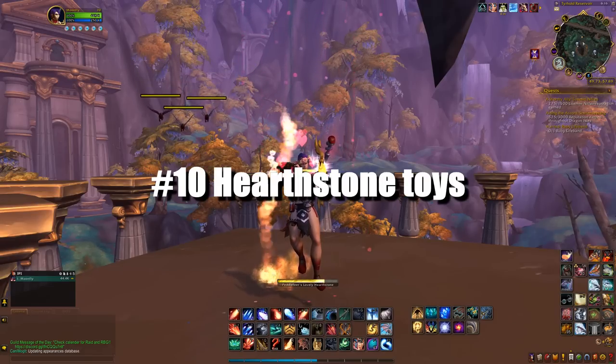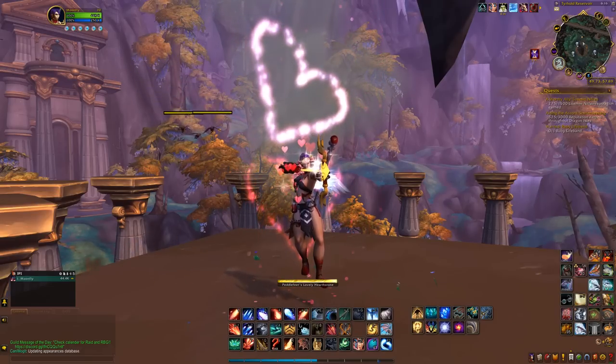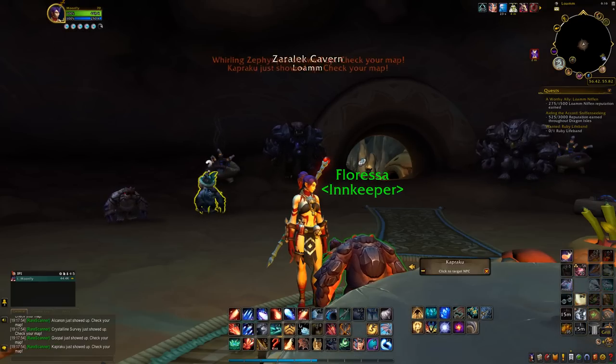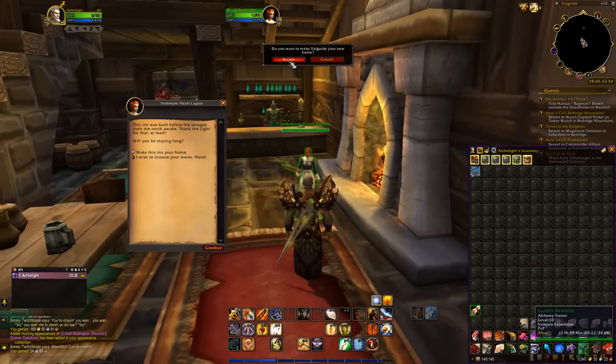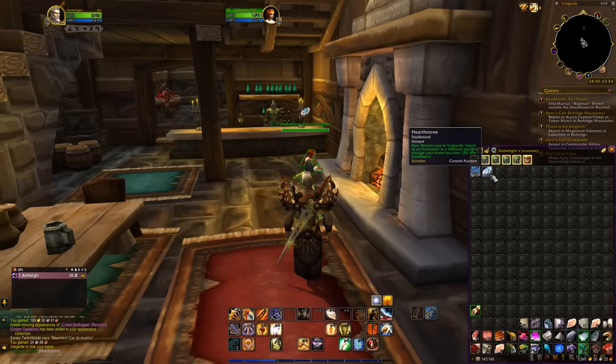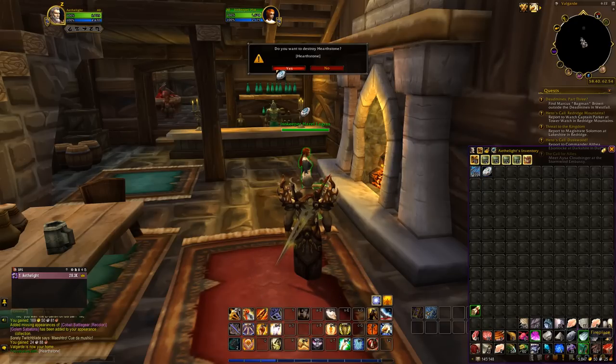Starting with number 10, we have the Hearthstone toys. The cool thing about them is that you can use them instead of using the default Hearthstone in your bags. So whenever you change your inn, you can safely delete your Hearthstone to gain one extra bag space, and use your toy instead.